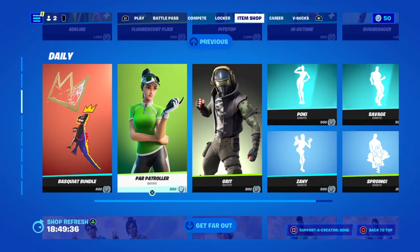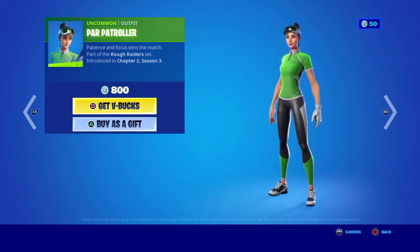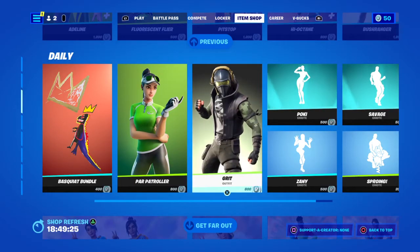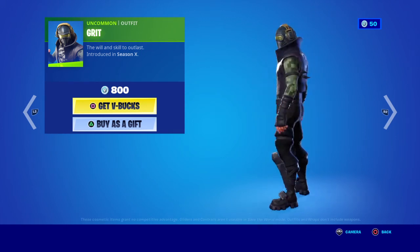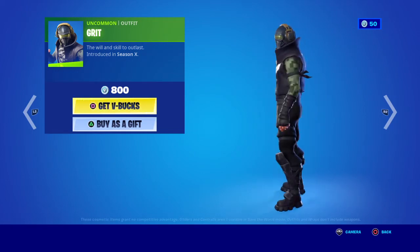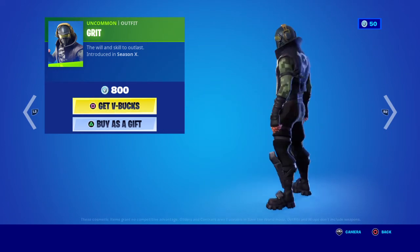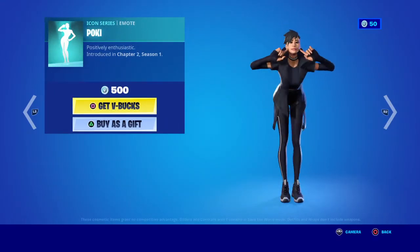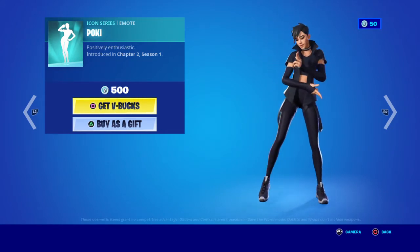Then you've got Park Patroller — looks like a golf one to me, 800 V-Bucks, introducing Chapter 2 Season 3. I've actually seen someone wearing this other outfit. This one is from Season 6 at 800 V-Bucks — if I had V-Bucks left I'd probably get that skin. And you've got Pokey, from Chapter 2 Season 1, 500 V-Bucks.